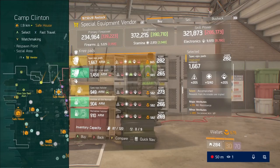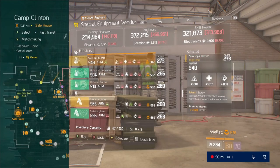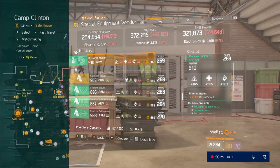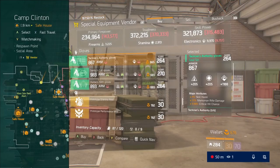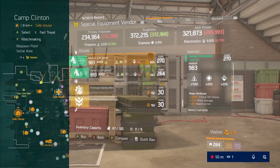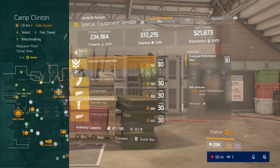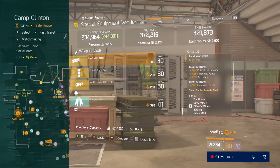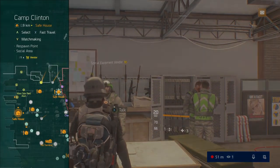I would recommend getting Lone Star and Final Measure from this particular weekend. Lone Star is a really good build that not that many people use, and I really feel like it's underrated — it's a great build. Final Measure is just good if you're doing any kind of group play. It's always great to have a Final Measure build in the team, so definitely check that out as well.